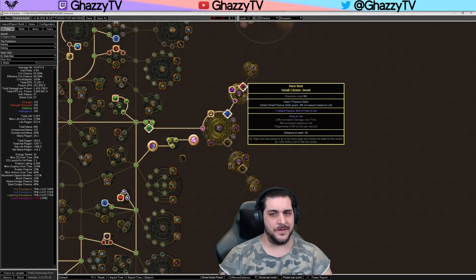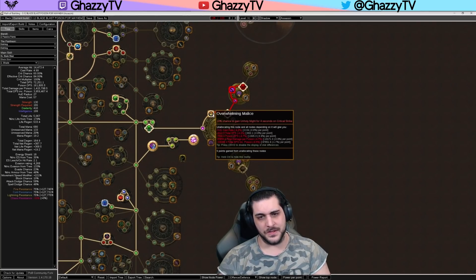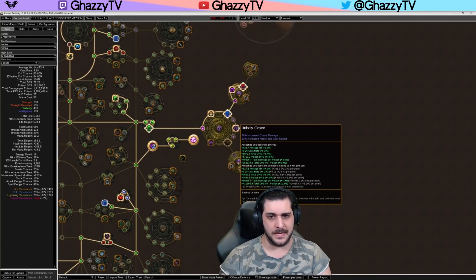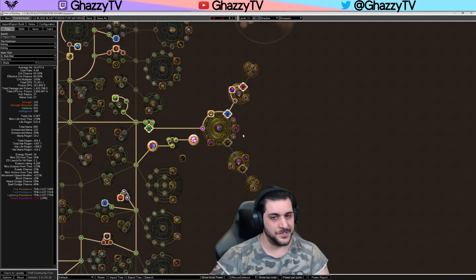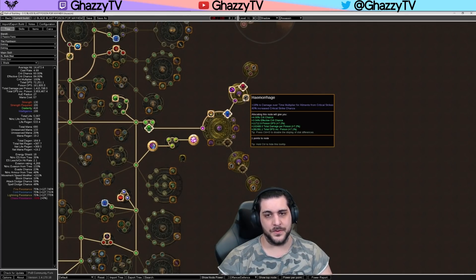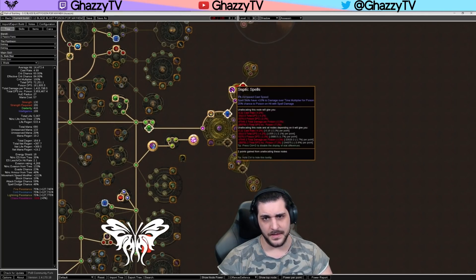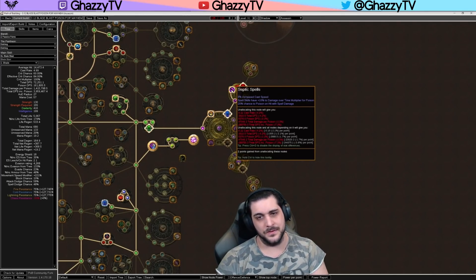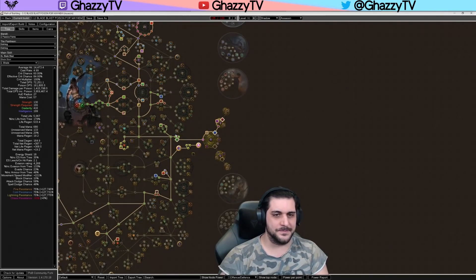You can use three-point small clusters to get two more life nodes, since we're low on those. For large cluster jewels, the priority should be Unholy Might on crit, since we crit consistently. Pick up Wicked Pall for chaos damage, and also Unholy Grace for cast speed, which is very comfortable since we need to cast Bladefall into Blade Blast and don't want to be stationary too long. For medium clusters, use Hemorrhage for 18% damage over time multiplier from crit, and Septic Spells — it gives spells a damage over time multiplier from poison and also cast speed. Two of those, plus three-passive small clusters for life — that's the higher budget version.